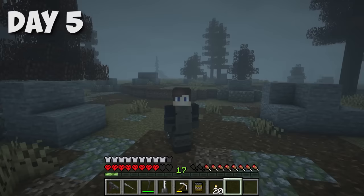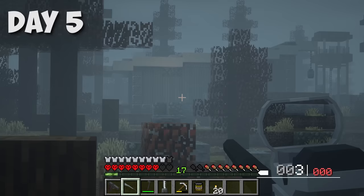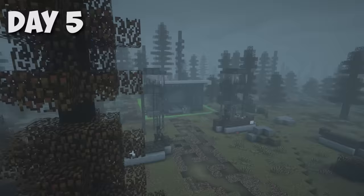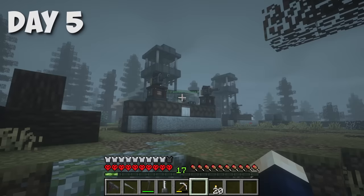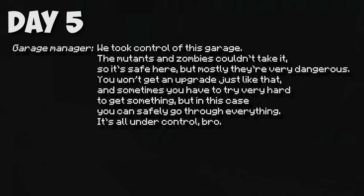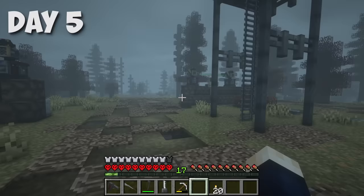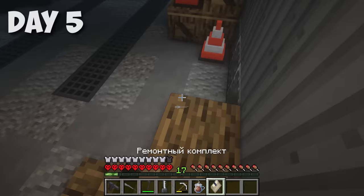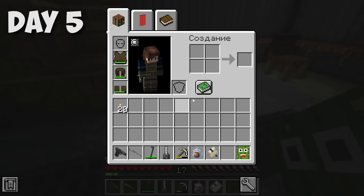If you get very close to the scout, he just disappears — but here's what he brought me to. This looks like a garage. It turned out to be exactly the garage we needed, and I approached with caution because there were guests there. A garage manager with a green nickname — friendly! He said: 'We took control of this garage. The mutants and zombies couldn't take it, so it's safe here.' I was very worried about whether the repair kit was in this garage — and I was very lucky because it was right there. Repair kit found! There was also a cactus keychain, though I don't know what to do with it.